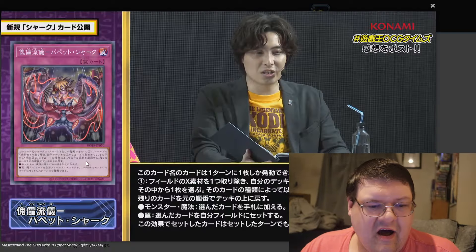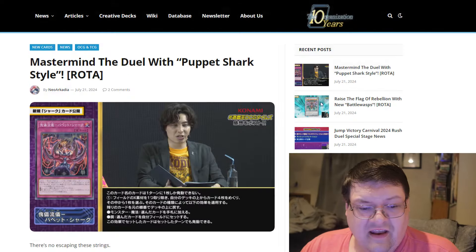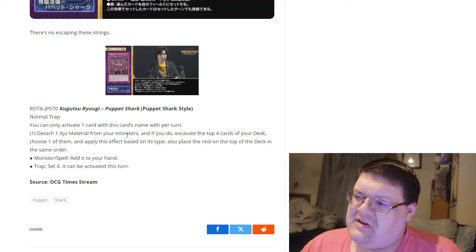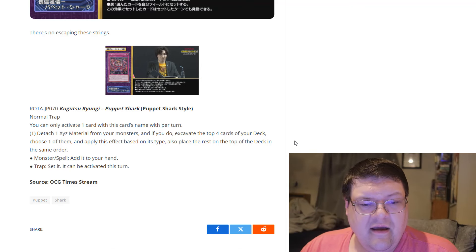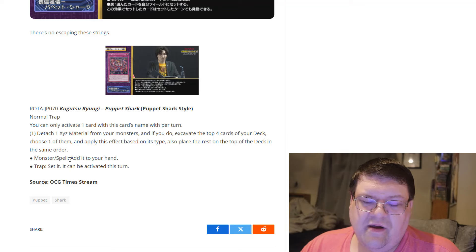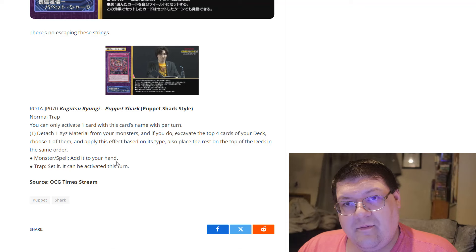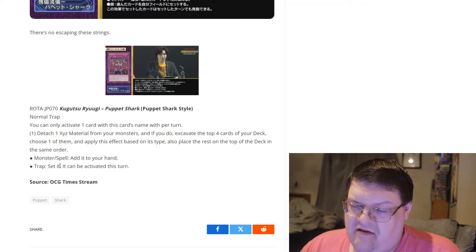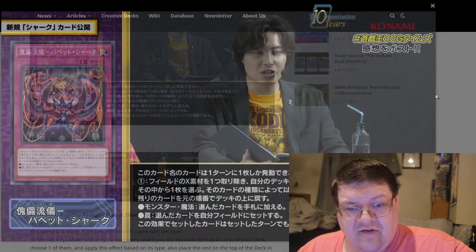We also have the Puppet Shark style card — I'm not going to lie, I think this card is sick. It's actually one of the coolest looking cards I've seen. You can activate one card with this card's name per turn: detach an exceed material from your monster, then excavate the top four cards of your deck, choose one, and apply an effect based on its type, placing the rest back on top in the same order. This lets you pull one of your resources — if it's a monster or spell, add it to your hand. You can even excavate four and pull an ash blossom if you need a hand trap. If you excavate a trap card, it can be activated this turn and you can set it. This card actually has real uses and I'm very happy about that.